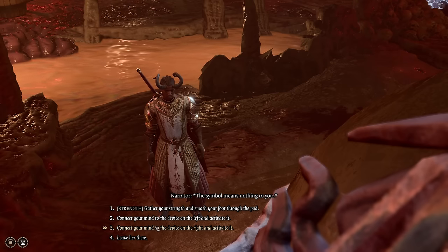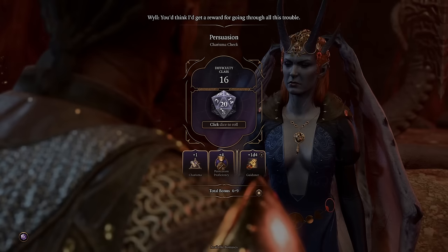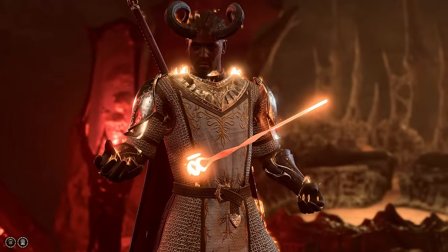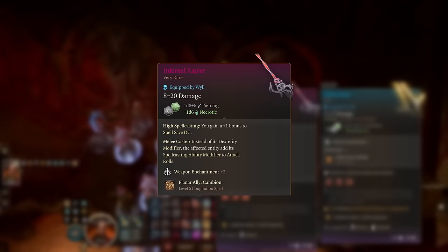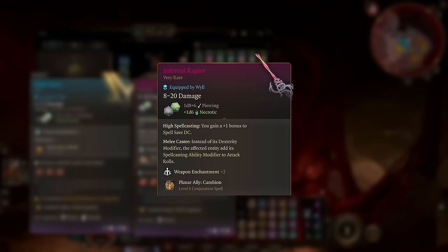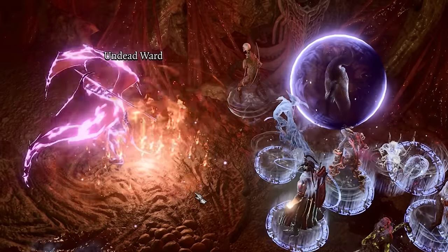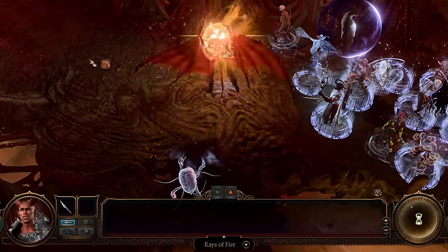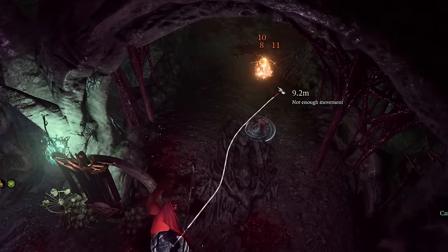Here comes the whole reason why we are playing Wyll in the first place. After releasing Mizora and succeeding a persuasion check, she rewards us with the Infernal Rapier. This Rapier gives us +1 to spell save DC and has the ability Planar Ally: Cambion. This level 6 spell summons a very bulky Cambion with resistance to most things and a 9 to 56 damage Ray of Fire. Finally we are getting some summons that actually do something.